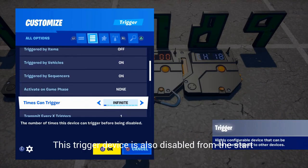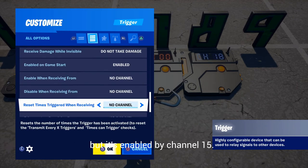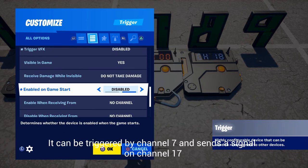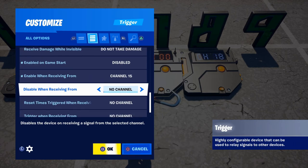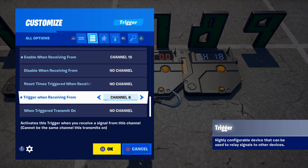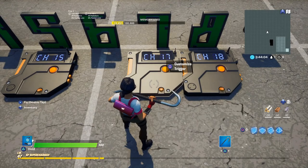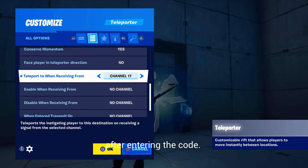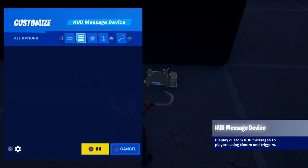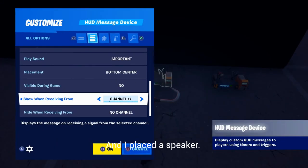This trigger device is also disabled from the start but it's enabled by channel 15. It can be triggered by channel 7 and sends a signal on channel 17. As you remember, channel 17 unlocks and opens the door. Channel 17 will also trigger this rift so you go back to the door after entering the code. I placed a couple of hot message devices for instructions and feedback and I placed a speaker.